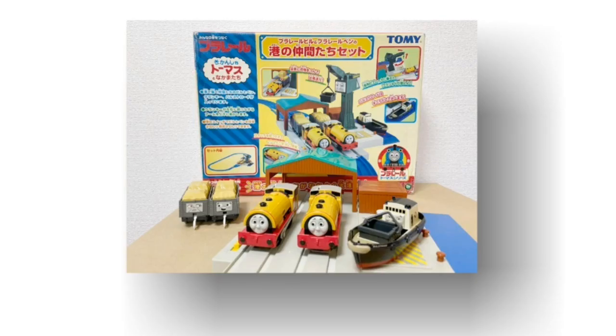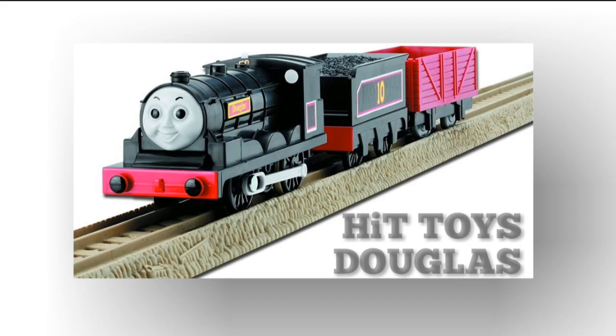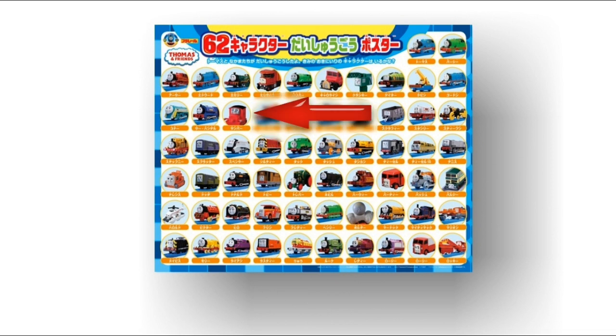Back onto the subject of the Bill and Ben Harbour Friends set — there actually was another set which featured a twin character only released in that set: the Donald and Douglas snowplow set, including the only release of the PlayRail Douglas. You see how all of these things add up? If you look at a promo for a lot of these characters, including Thump, neither Douglas nor Bill are even featured on it. It's pretty interesting.